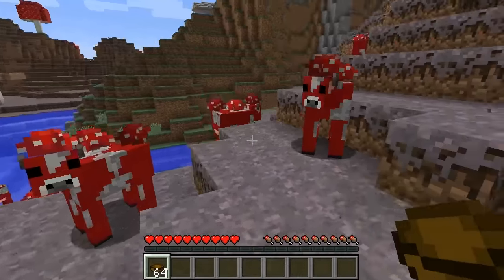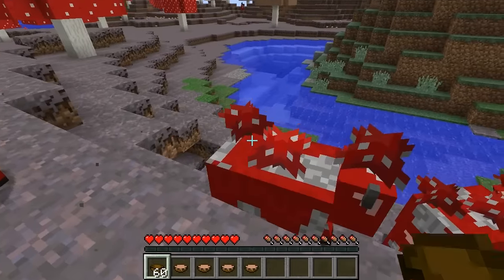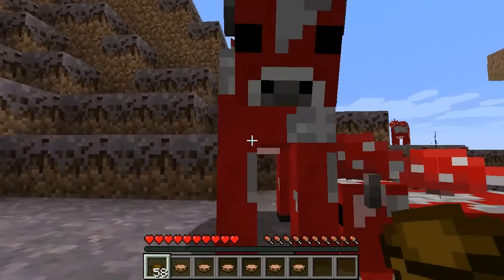A more known fact: if you happen to find a mooshroom cow in the rare mushroom biome, then be sure to right-click on it using a bowl, as you will get mushroom stew out of it, and it's pretty much fully renewable.